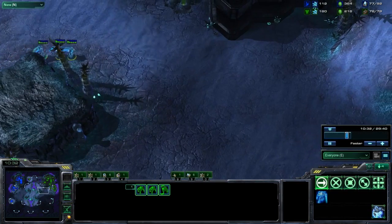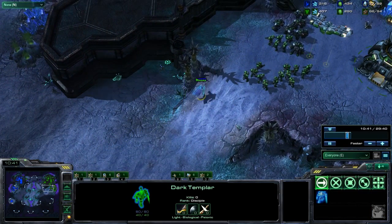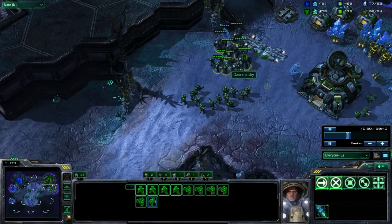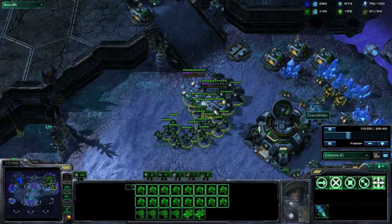This next tip is when you're using DTs against Terran. You want to make sure that you always send one in first just in case he has a missile turret up. As you can see here I'm sending one in — okay, so now I'm safe to send my other two in. I want to make sure to split these up so that I force multiple scans and force turrets to be placed in a bunch of locations. I decided to send one to his natural because that's the one his army is closest to.